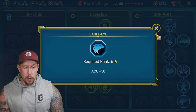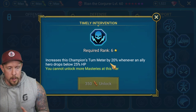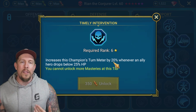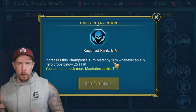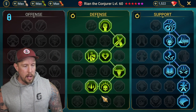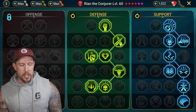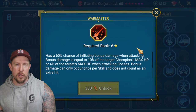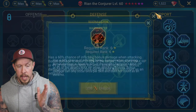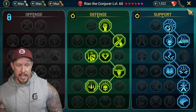If you don't need Eagle Eye and you're using her mainly in PvE, you have options: Timely Intervention increases a champion's turn meter by 20% whenever an ally drops below 25% HP, which helps ensure the reviver is ready to act. Alternatively, you could bypass the Defense tree and go with the Offense tree ending at Warmaster for a bit more damage optimization in PvE content. In the arena though, I prefer Defense and Support ending at Eagle Eye.